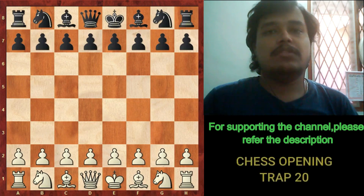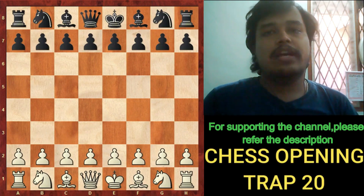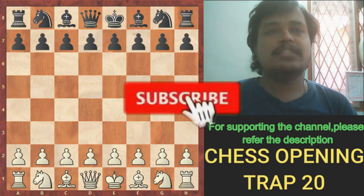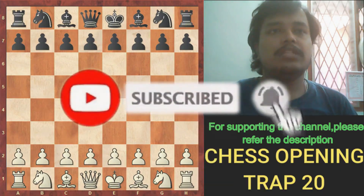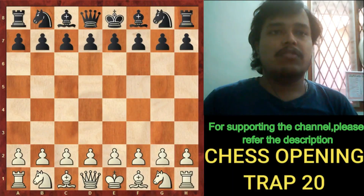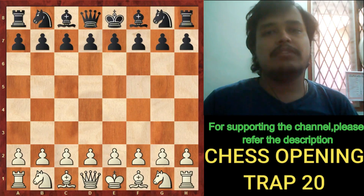Hello guys, welcome back to another video. This is Amit here, and today I will be showing you an interesting opening trap which occurs in the Sicilian Dragon variation. In the Sicilian Dragon variation, the black bishop moves to g7. There is a trap in this opening which you will get to know once I proceed with the game. Hope you watch the video till the end, and if you are new to my channel, please subscribe.